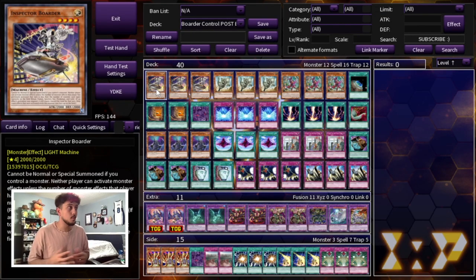Just before we get started I want to say: Inspector Border may be one of the most powerful, most broken cards in today's format, just because it covers pretty much every single matchup, which is absolutely insane. So that transitions us perfectly to start off with three Inspector Border.